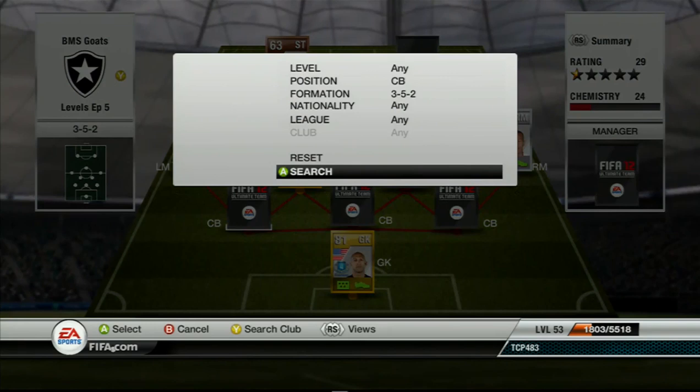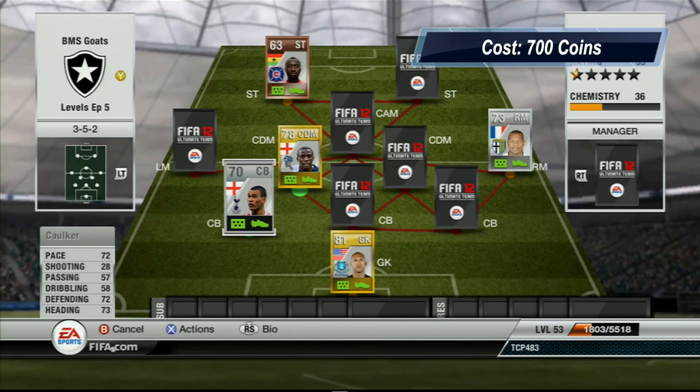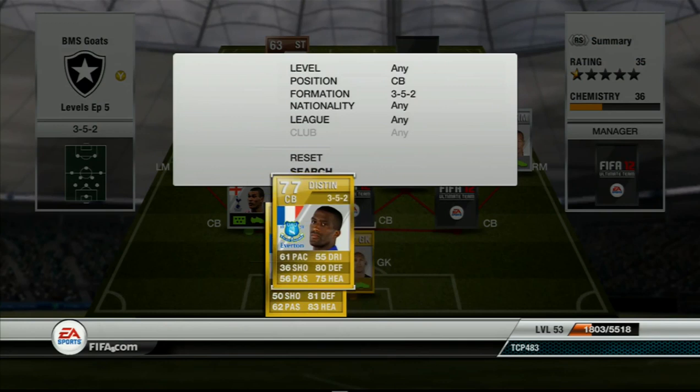Coming in at the first center back we are going to have Koker, who just transferred over to Tottenham. He is a very very good silver player, especially for being a non-rare silver. He has got 72 pace, a dismal 28 shooting, 57 passing, 58 dribbling, 72 defending and 73 heading. For a non-rare silver those are some great stats, and he's actually much faster than 72 pace seems — he's probably like the David Luiz of silvers.